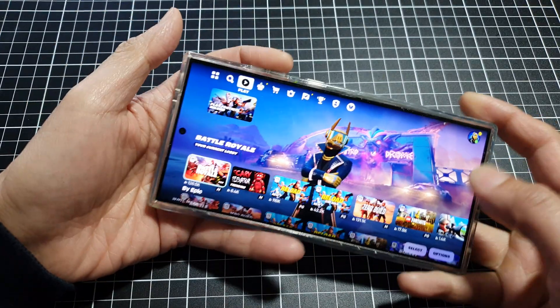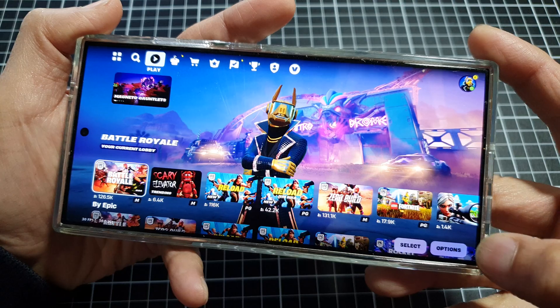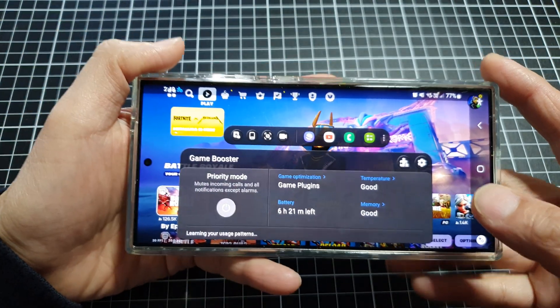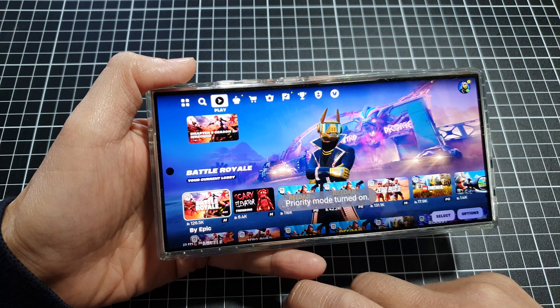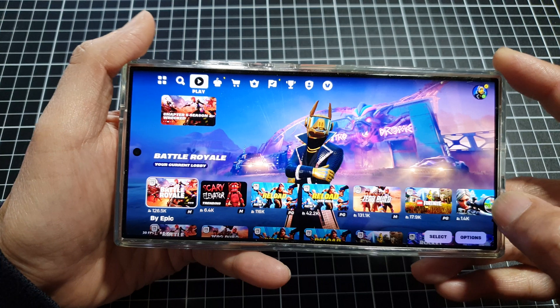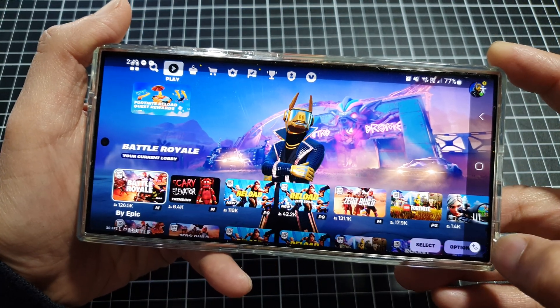Next, while you are in the game, swipe in on the edge, and then in the navigation bar tap on the Game Booster icon. In Game Booster, just tap on Priority Mode, and that is how you can turn on Priority Mode.